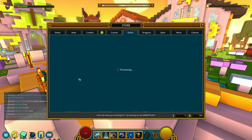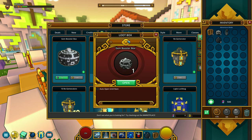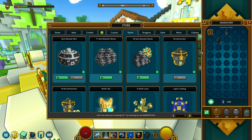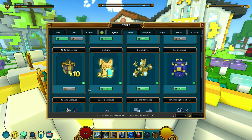I noticed I have this currency — I think I can buy it. Let's buy it and try opening it. Open up our bag, here's the gem booster box, let's open it. Loot box — the keyword loot box, or some people call it the box of nightmares. We got cosmic gem dust — I think that's the worst possible drop. You're most likely not gonna get the thing that you want.